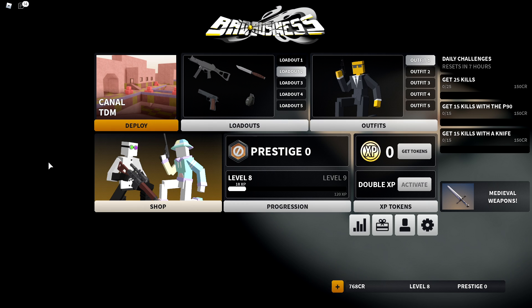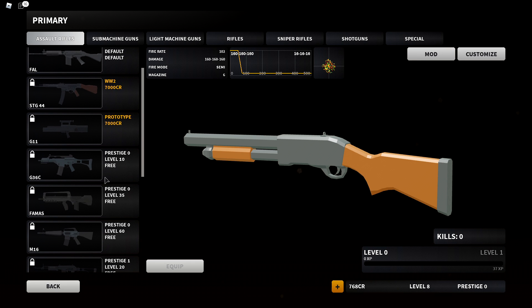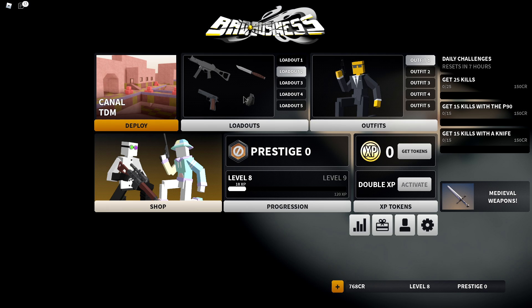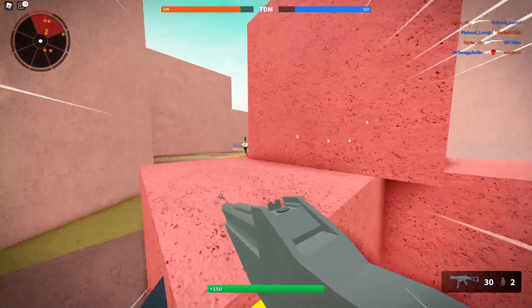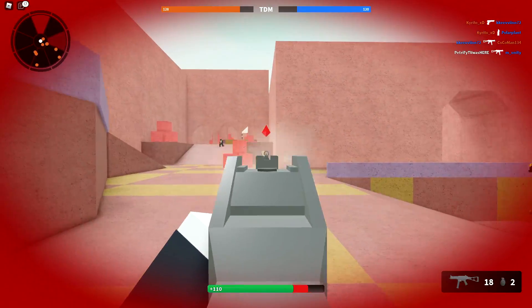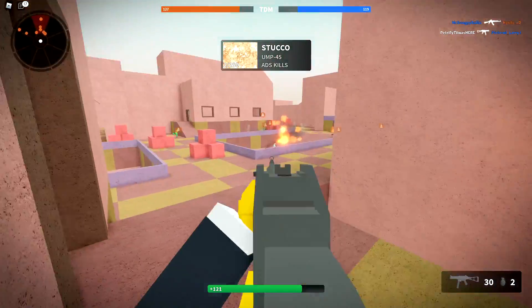What is up guys, Petchify here, welcome back to a brand new Bad Business video and today we're doing episode two of Road to Max Prestige. We're starting off right where we ended the last episode, which is level eight, and we're gonna be using the UMP45 today. I think our next episode we're probably gonna be using the G36 because I think that's what we unlock next. By the time you guys are watching this, attachments are already gonna be out, but as I'm recording this they haven't gone live yet. I heard the UMP is no longer super good — it used to be the main weapon everybody used — so we'll see how this goes.